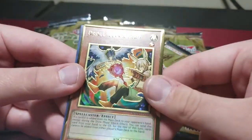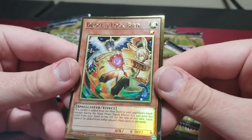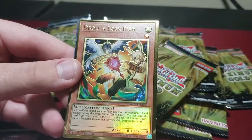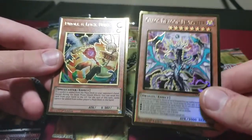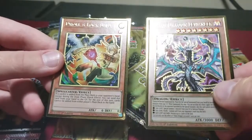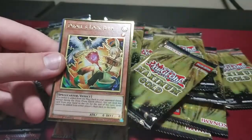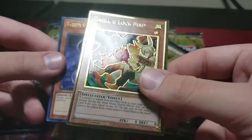Another one — Droll & Lock Bird. This is the alternate art. There's a lot of different cards with alternate art in here. I got the Levinier in the first pack, but you can get the alternate art version also in gold. I think you have an even chance to get both of them. Too bad I'm not going to use this — I already have all of these.